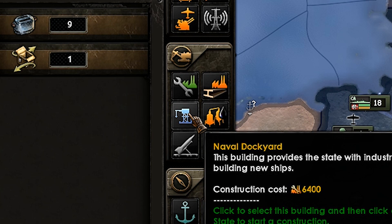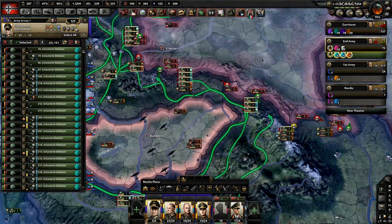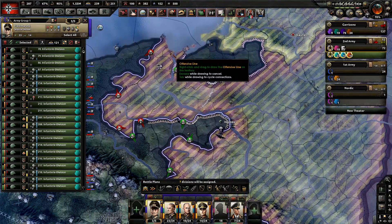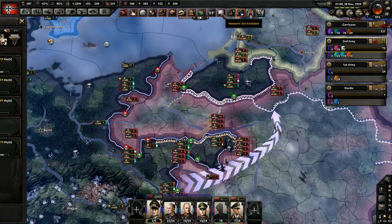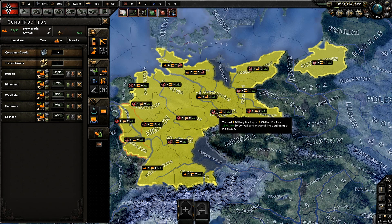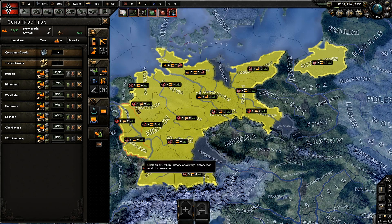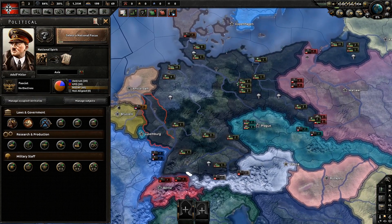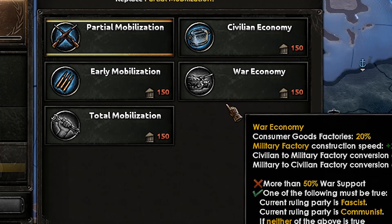Factory construction by itself costs 10,800 for a civilian factory, 7,200 for a military factory, and 6,400 for a dockyard. For converting factories: civilian to military is 4,000, and military to civilian is 9,000. So you're really only saving about 1,800 going from building a civilian factory straight up versus converting military to civilian. On the surface, the numbers say it doesn't sound that powerful and there's no real reason to swap mills over to civs — but that's where you're wrong.